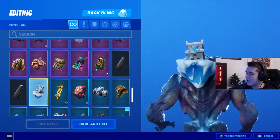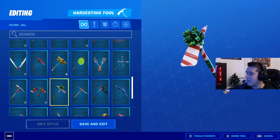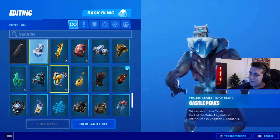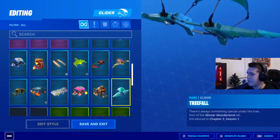Really, really cool back bling. Also I opened my Winterfest challenge from yesterday and I received the Peppermint Pick as well. You don't get any pickaxes — you just get back blings with your Frozen pack. You get the Polar Peak back bling and you also get the Elf Shield. You don't get anything else. Also from the Winterfest challenges, I've got my Free Fall Glider.